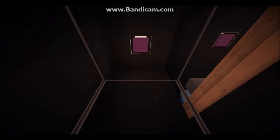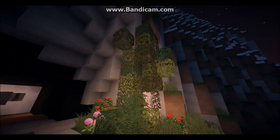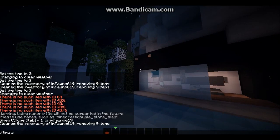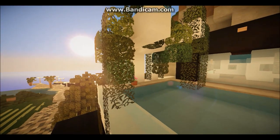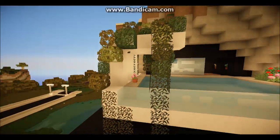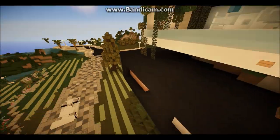Taking the lift back up to the infinity pool, which has some really nice landscaping around it. All of this was done without World Edit — no mods at all on this server apart from shaders. There's also a little canopy area for the infinity pool, which looks really nice. I think that's it for the tour.